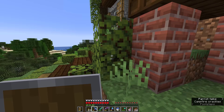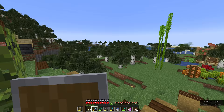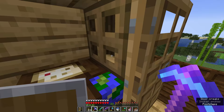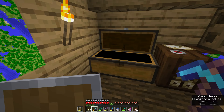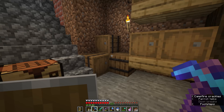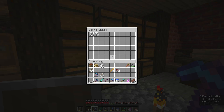Brewing is a really useful thing to have at this stage of Minecraft because it allows us to take on some more superhuman properties: resistance to fire, the ability to breathe underwater for longer periods of time, even the ability to turn invisible or see better at night. We're going to grab a little bit of stuff and then go down to our basement to start up our brewing operation, and we can put the brewing stand on top of these barrels.